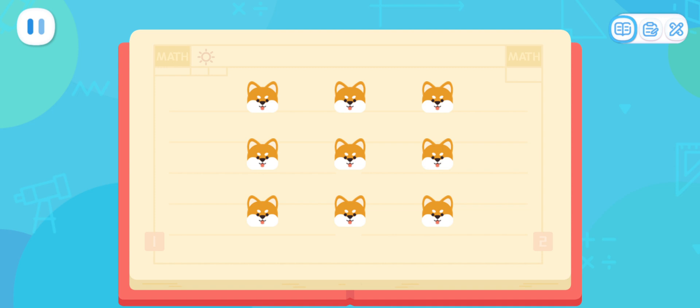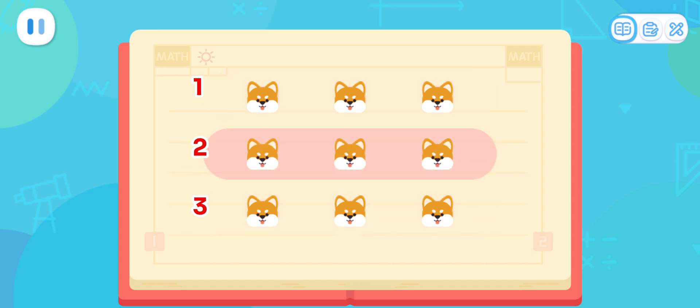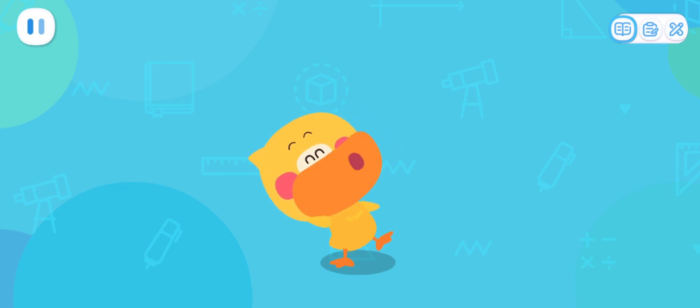Do you know which one it is? First, we need to identify the rows! These three puppies are arranged horizontally, which is a row! Counting from top to bottom, do you know where the second row is? Next, find the third position in this row! This is the third one in the second row! Quack, quack! I've learned it!